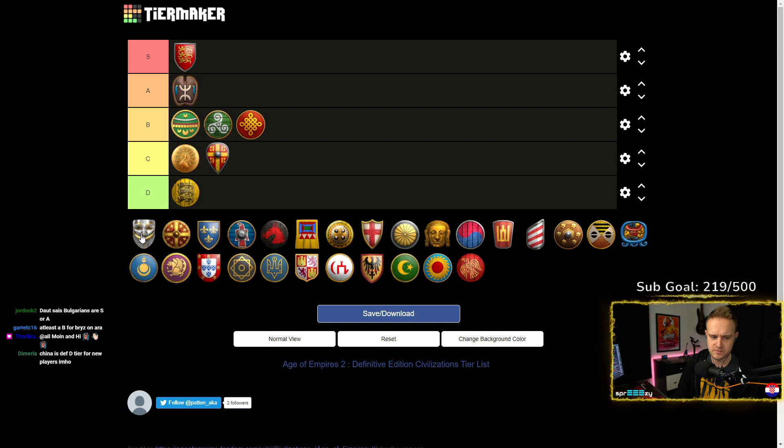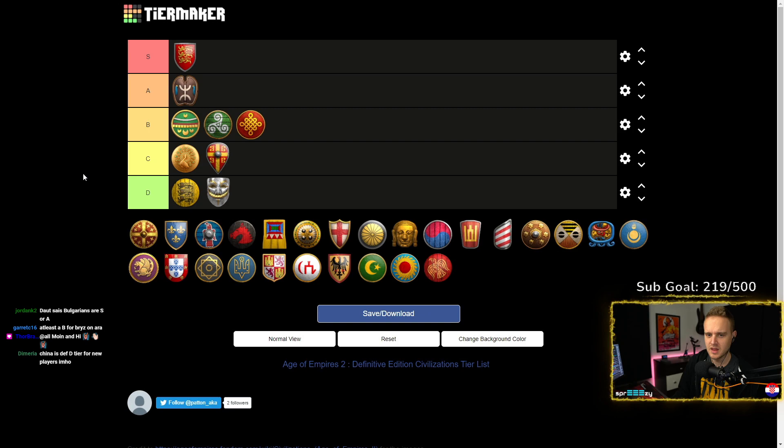Cumans — D tier. The problem with Cumans is they're even worse when it comes to early game bonuses. You get an extra TC in Feudal Age, which is the most confusing out of all early game bonuses you can get. They also don't really excel at anything but that. They're okay at Cav Archers and Cavalry, but I wouldn't play them as a noob — one of the last civs I would like to play.